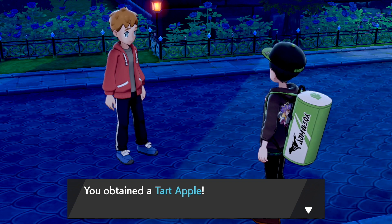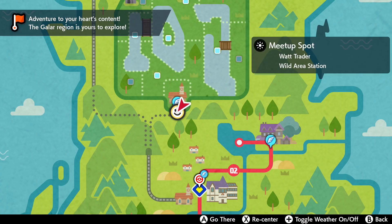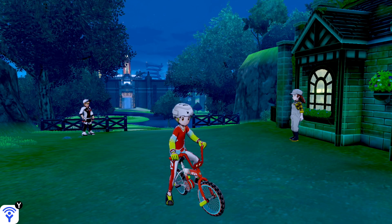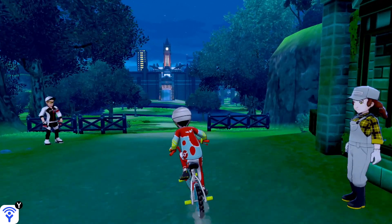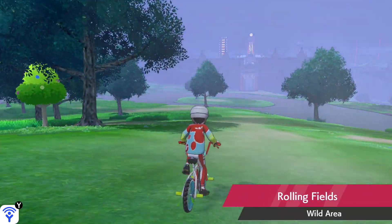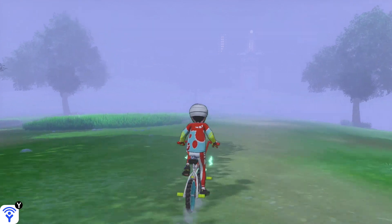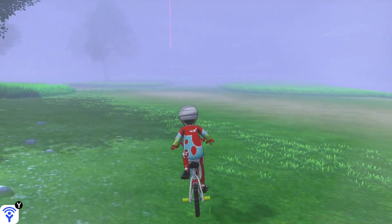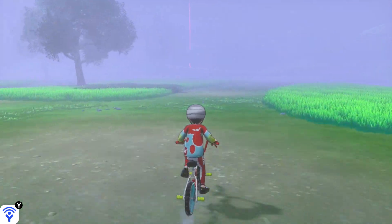Another way to get the Tart Apple or Sweet Apple is to head to the meetup spot near the beginning of the game. Get on your bike and ride through the Wild Area. For this you'll actually need the upgrade to the Rotom Bike, because you're going to need to go into the water. We're heading to Lake Axwell, looking for ground flat enough to enter the water.